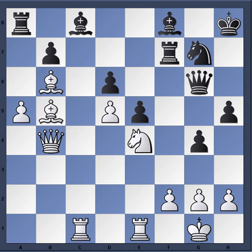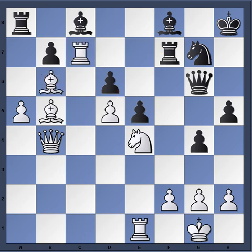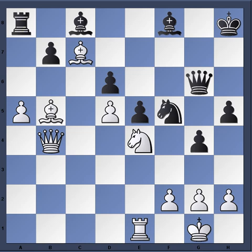Bishop b5, and now the idea again is rook c7, because it's really hard for black to defend the d6 pawn. Just to give you the spirit of the idea — rook c7, rook takes c7, bishop takes c7, knight f5 to defend d6, and bishop d3 with this x-ray attack through here is very strong. White is winning.